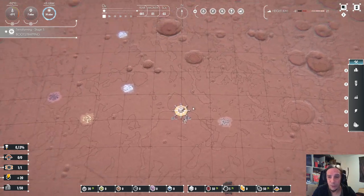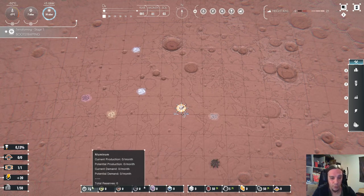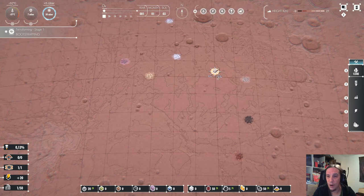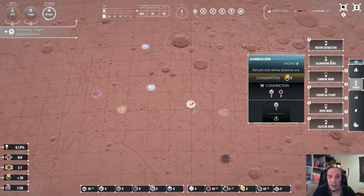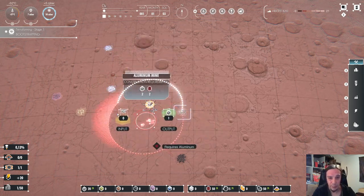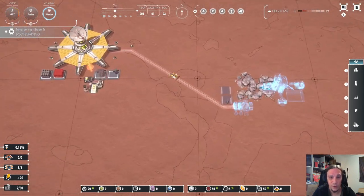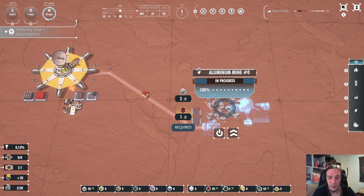To do terraforming, well, that's a long process, and to begin this we need to acquire resources. In the panel you see the raw resources, and here you see the intermediate products we work with. On the planetary display you can see several deposits which need to be acquired. The first kind of mine you want to build is the aluminum mine — aluminum is one of the most important basic materials to start with. The white circle you see is your zone of influence.